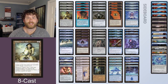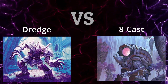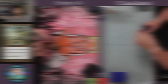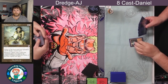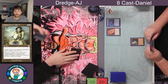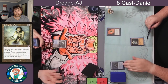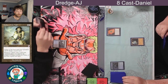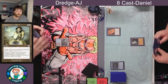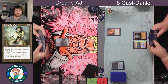Now that we know a little bit more about these decks, let's go ahead and get these games started. Players are shuffled up, let's get going. We have Daniel starting off with two baubles and an Ancient Tomb. I do not believe he knows what AJ is on at this time, since Dredge kind of acts on a different axis than a magic deck usually does — he's not casting a ton of spells.